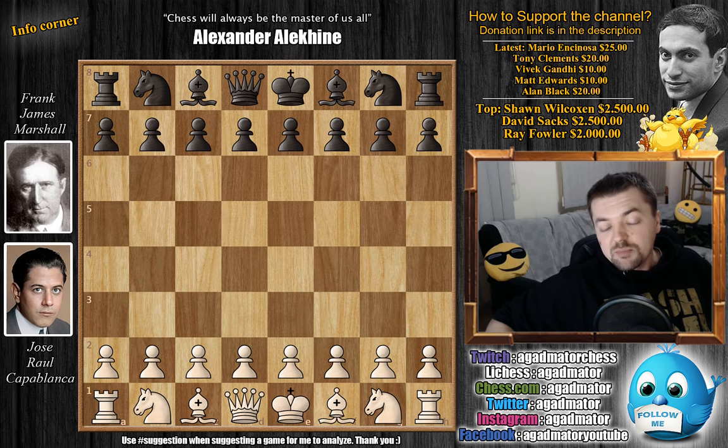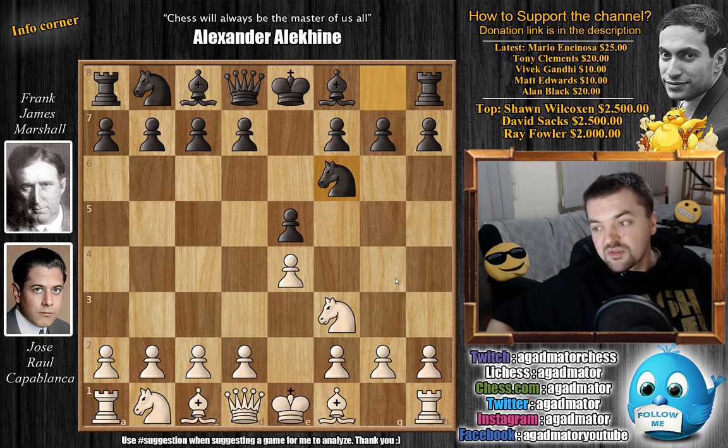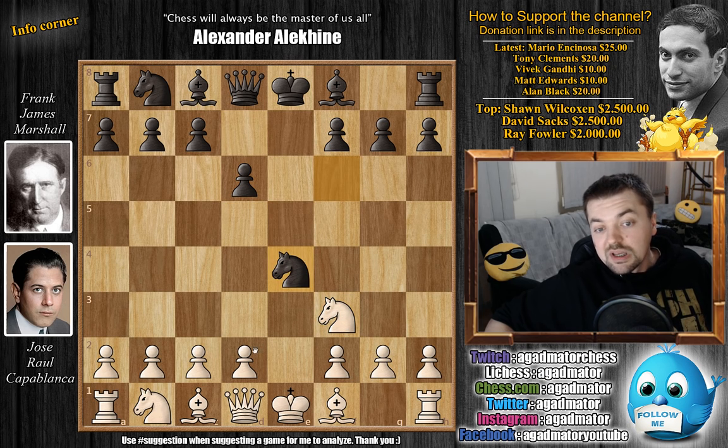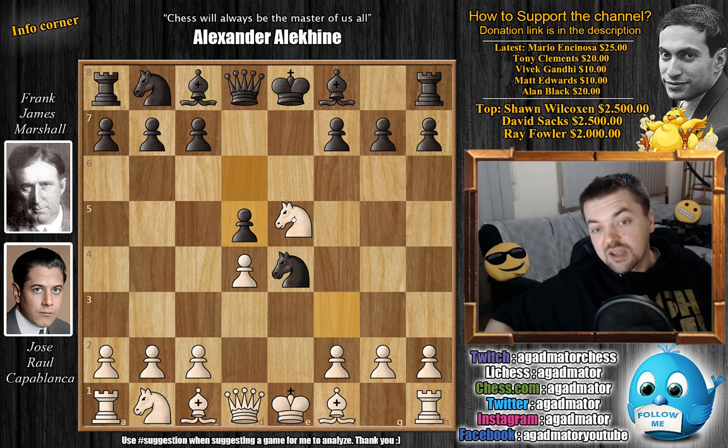Capablanca has the white pieces and opens with e4. We have e5, knight to f3 and knight to f6 — the Petrov Defense. Capablanca spoke very highly of Paul Morphy and said that Morphy's ideas with white against the Petrov are still considered by Capablanca and Lasker to be the best continuation for white. Knight captures on e5 — the classical variation, still played today; Fabiano Caruana employed it nicely with the black pieces. We have d6, knight back to f3, knight captures on e4, d4, and now black wastes a tempo having already played d6: d5, but it doesn't really matter. Knight captures on e5 and knight back to f3 — not that big a waste of time.